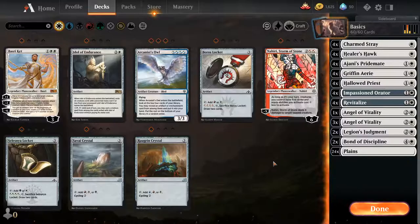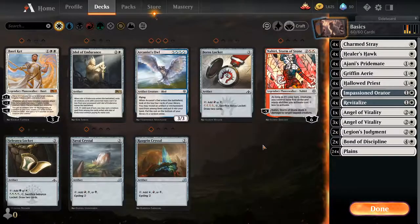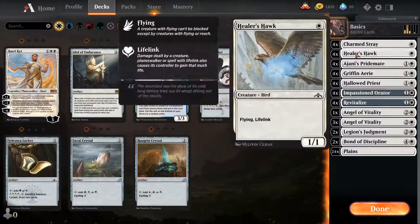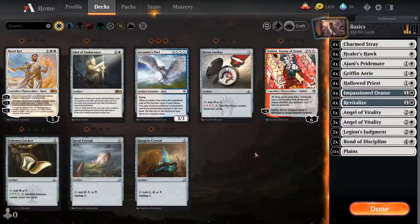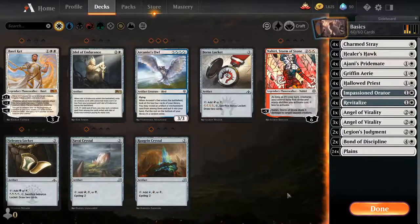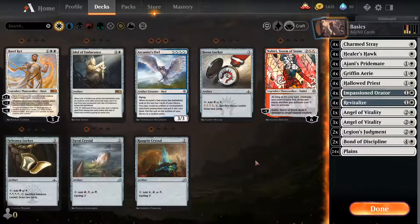Hey everyone, it's Yev here. I'm going to start off by talking about artifacts and planeswalkers, and then do a little bit about creatures, enchantments, instants, and sorceries. If you already know all this information, you can go to the description and pick one of those videos.